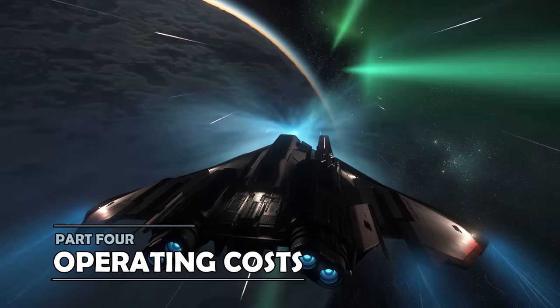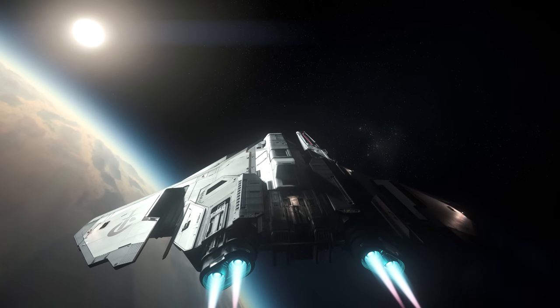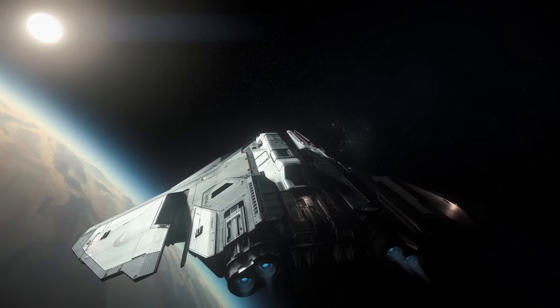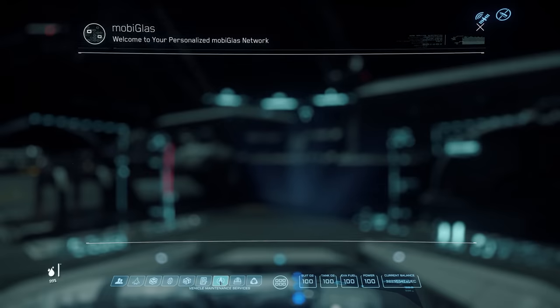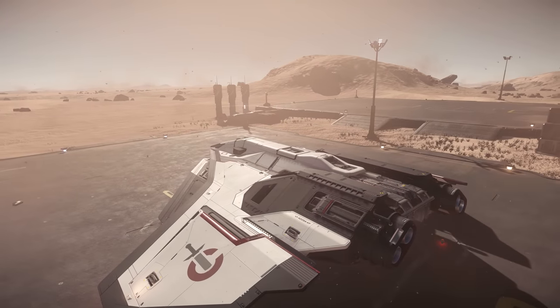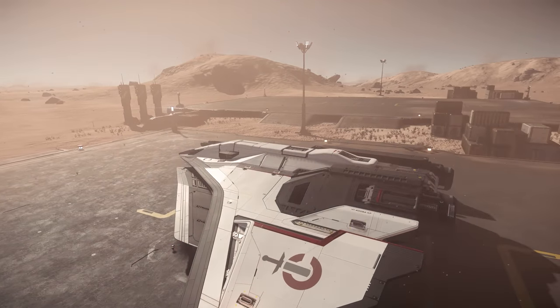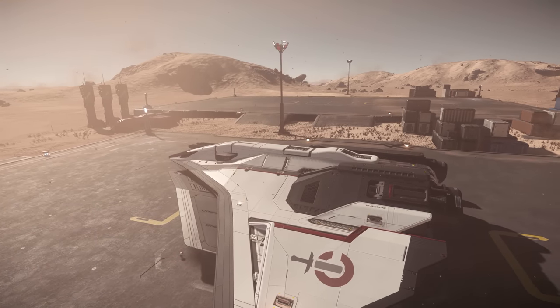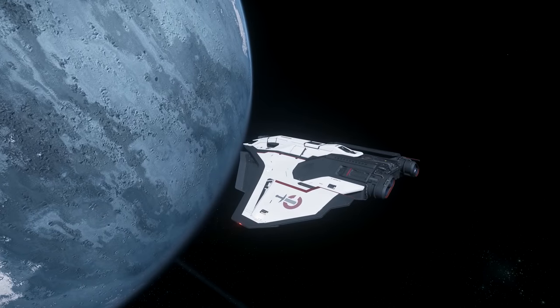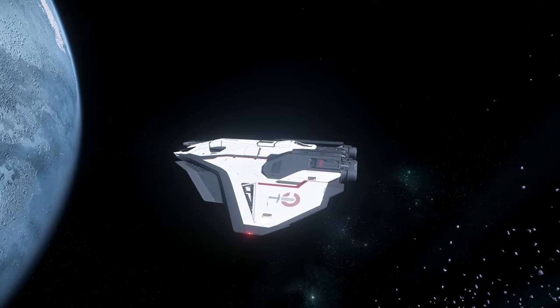Across refuelling and repairing the Ares, costs are fairly cheap, usually into the hundreds or low thousands of Alpha UEC. If you fire off the missiles, that can get a little more expensive, probably into the thousands, but still a lot less than you're likely to be making. Combat contracts will be the mainstay for making money with the Ares Ion, and this starfighter is especially well tailored for the high end, most profitable ship combat missions. And as there's no place to store cargo or delivery boxes, that's how you might expect to use this ship.